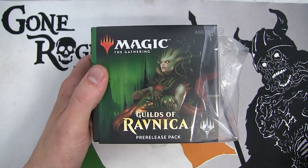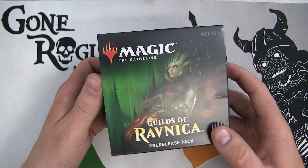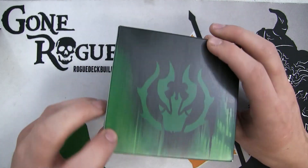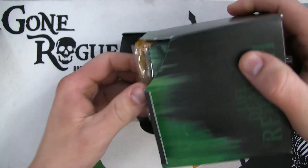I actually chose Golgari way before Assassin's Trophy was spoiled, but even with Assassin's Trophy now, it's also probably your best EV to go Golgari. So cool little deck boxes this time - they look awesome, too bad they're so flimsy. And let's see if we got Assassin's Trophy.